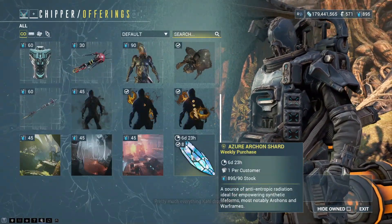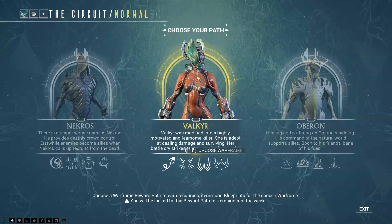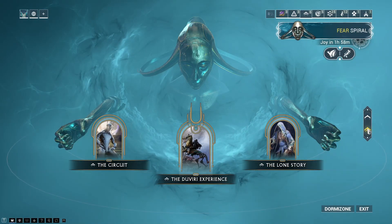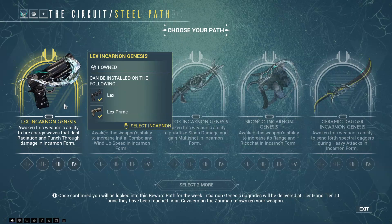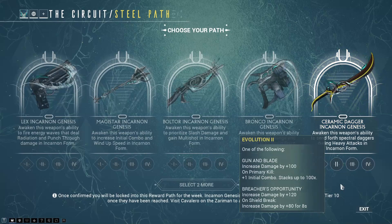Because it's the Azura Shard, Chipper is also selling an Azura Archon Shard. For the normal Circuit, the frames you can get this week are either Nekros, Valkyr, or Oberon. For Elite Steel Path, the Incarnant Genesis devices are the Lex, the Magistar, the Baltor, the Bronco, or the Ceramic Dagger.